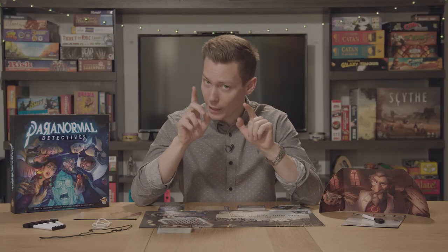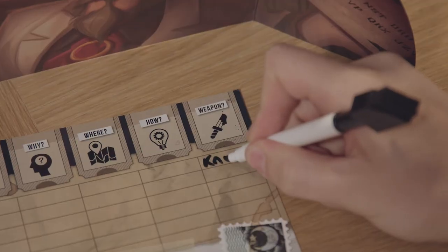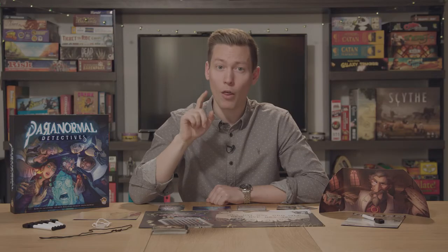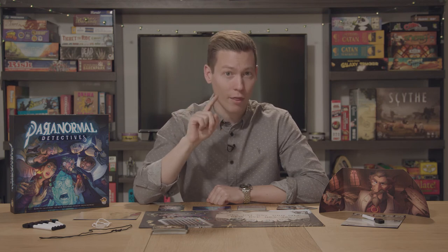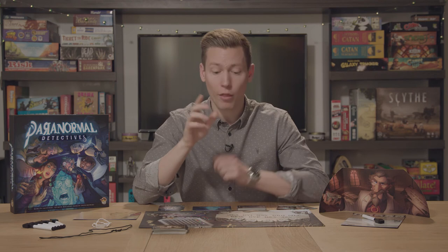All players get to hear the ghost's responses to the questions posed. Players then, again in secret, write down what they think the answers to those questions were on their investigation sheets. After a player has asked a question and played an interaction card, they can choose to guess the five key story details regarding the ghost's death. If that player gets all five details correct, they, alongside the ghost, have won the game. If not, the game continues.